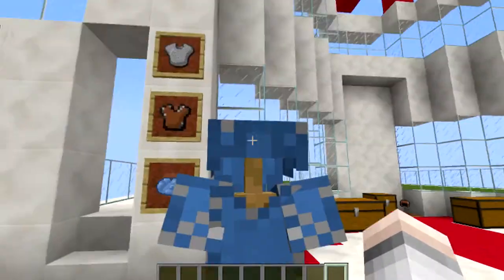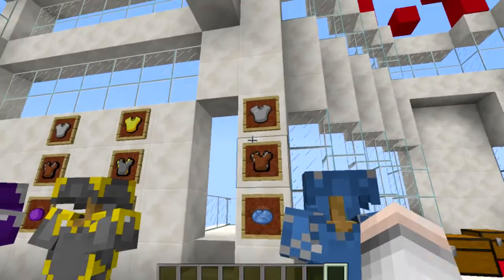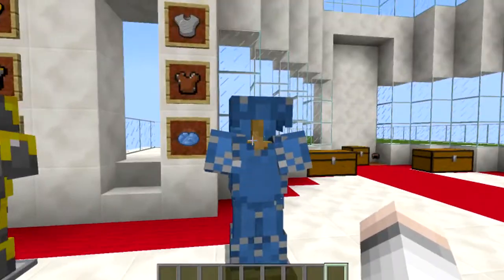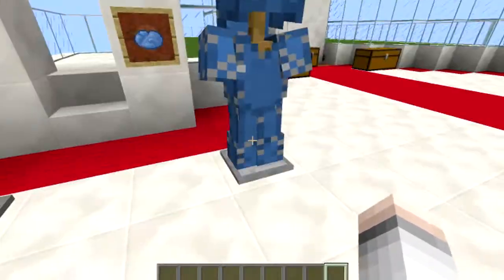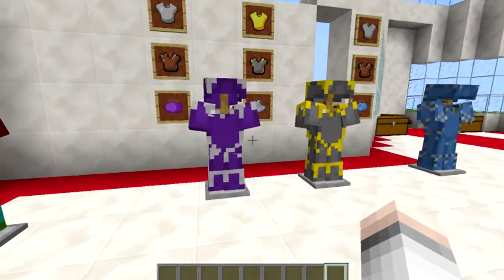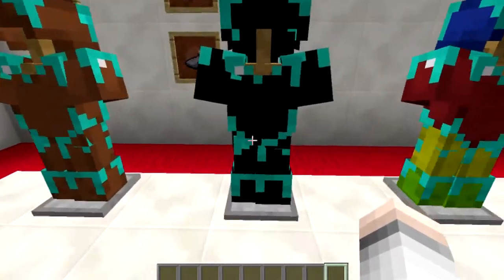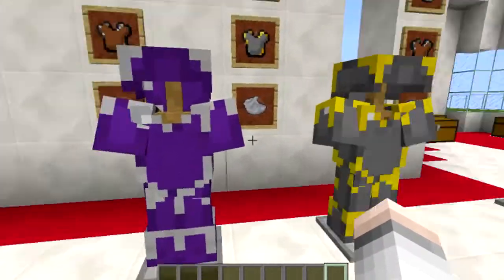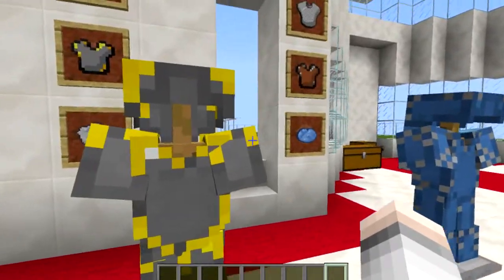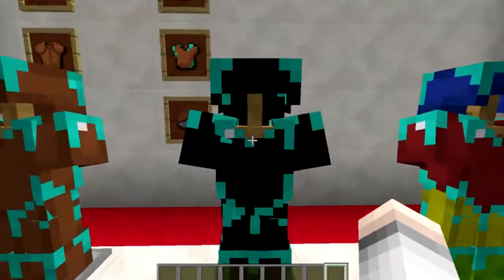This is what it looks like if you dye your chain armor - that's the full chain armor dyed. It's exactly the same - I just put a leather tunic in with my chain chest plate, did the leggings and everything else, then took some blue dye and dyed it blue. Pretty cool - nice and simple. Any colors you want: you could be a rainbow, you could be a ninja in purple. This gray gold is the best - you've still got your little bits of gold showing through.